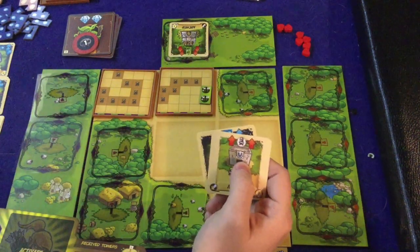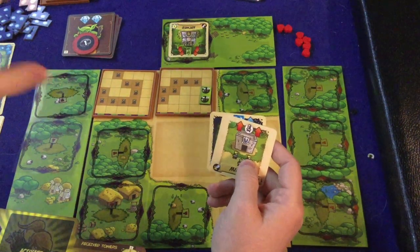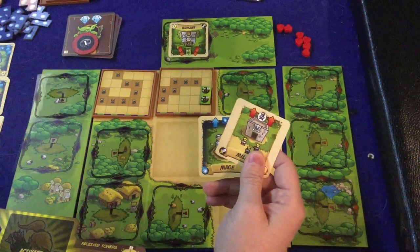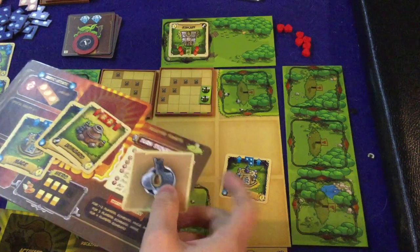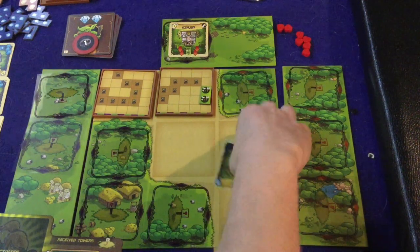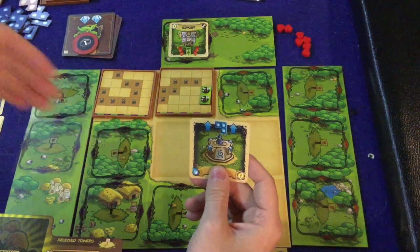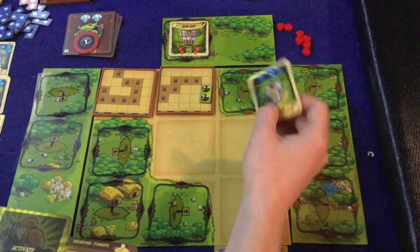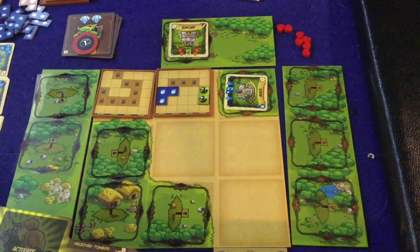Soldiers can help you defeat a tray — which is what these horde tiles are called — but the really important thing they can do is slow something down and make it so it doesn't move. Your soldiers do die, though. I'm actually going to use one of the cool mechanisms in the game and pass this card to the other player — I'll put it face down right here and explain how that works later. Next we have a mage, which does magical damage.